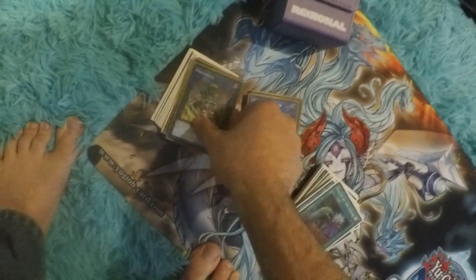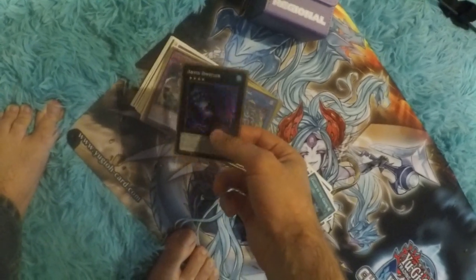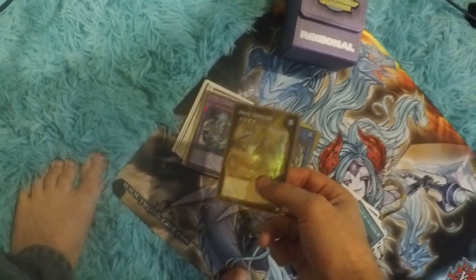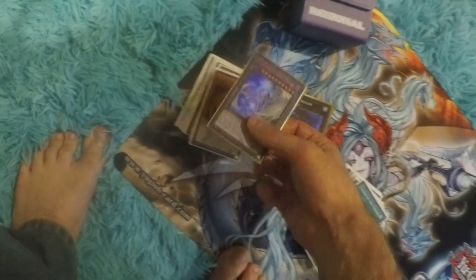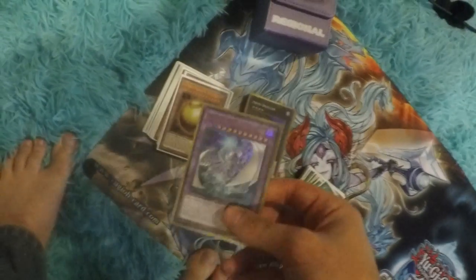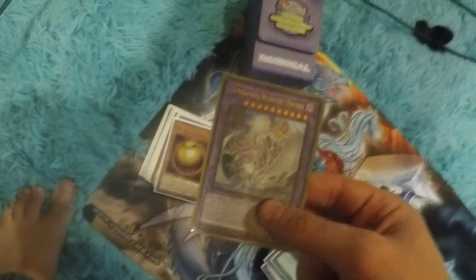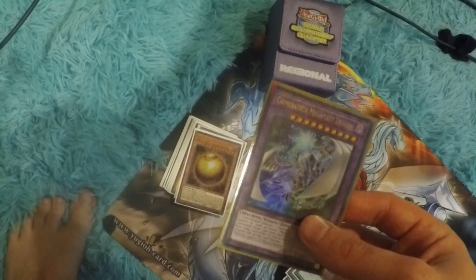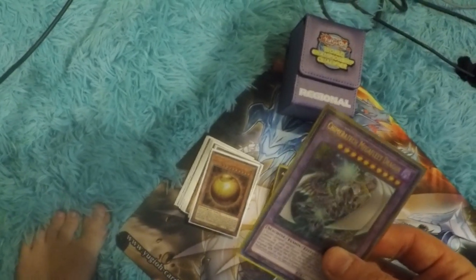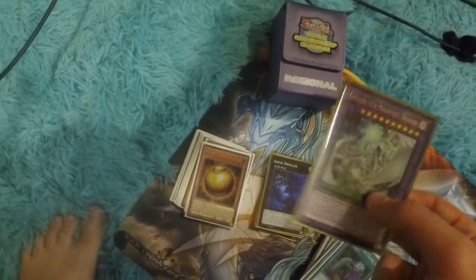Pentastag didn't come up but is still very, very good. Abyss Dweller — I couldn't make it; I was going to try against Salamangreat but just didn't have the draw. Megafleet — you can run a Cyber Engine in this deck and have it work very well. It's a level 10 and you can XYZ summon off of it. My deck just hard loses to Cyber Dragon unless I put in Megafleet — if I do, my chances of winning that matchup are a lot better.